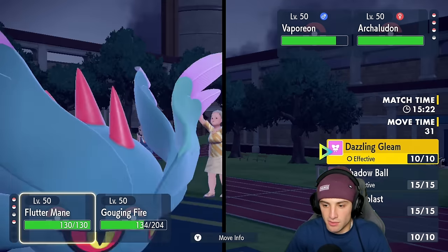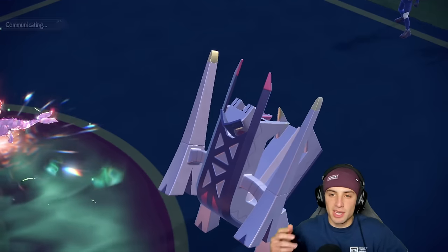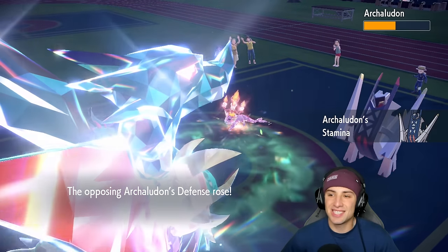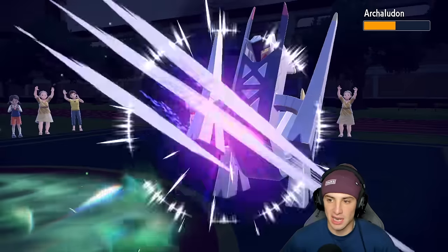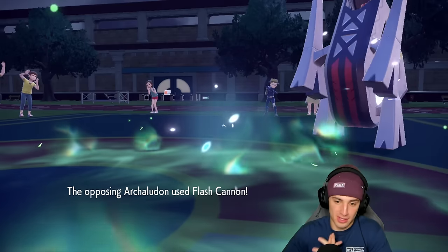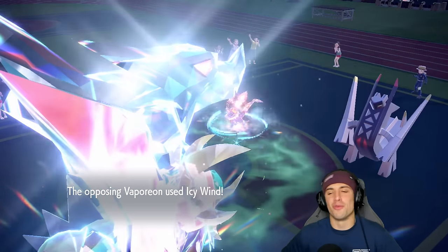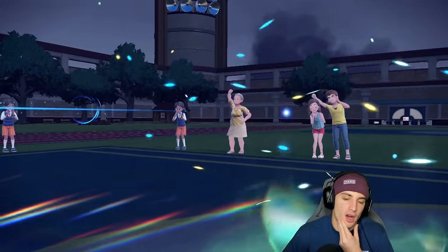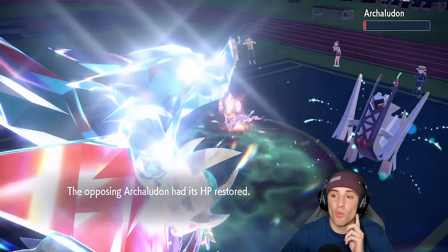Instead of Shadow Ball I might as well use Moonblast — it does more damage. We double down on this slot, hopefully no protect, and there isn't one! We get off beautiful half damage. Arludon gets a defense boost but I still believe Dragon Claw should KO — we've got the Tera boost, STAB boost, all that good stuff. We leave it on one HP. That really hurts the soul.